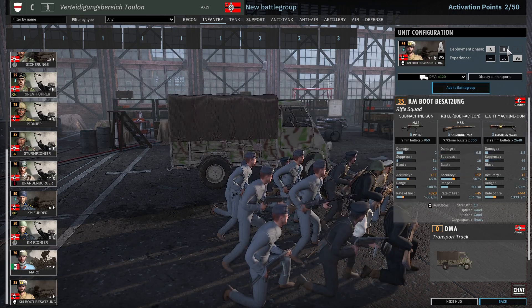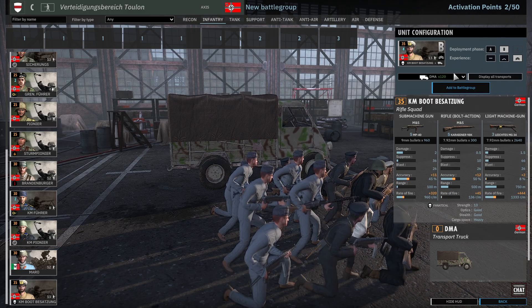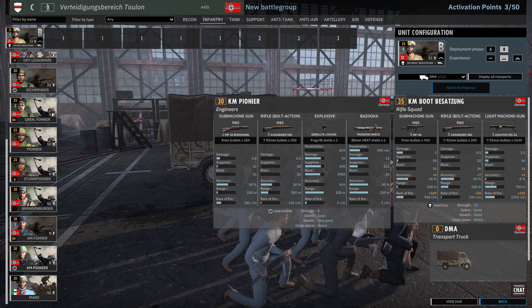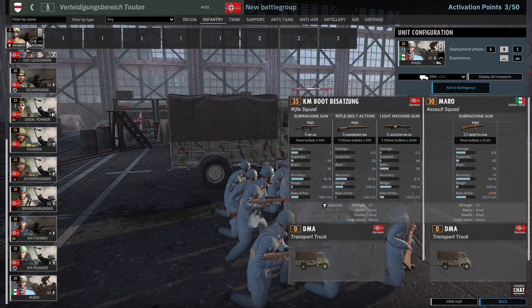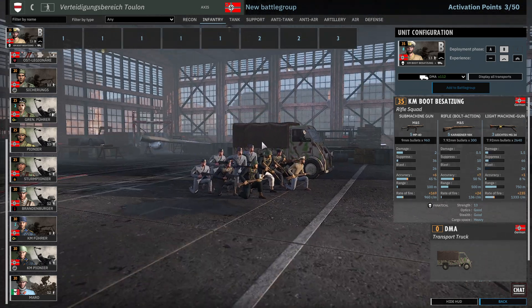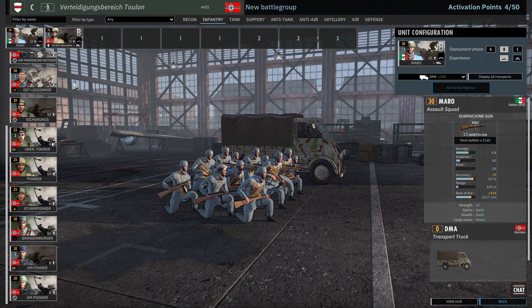Lots of infantry, so let's see what we get. I'm going to get the KM-Boot-Bezezong at one star, so that's eight for phase B — we're going to be good with that. They have three machine guns and five MP40s, so they're generally just good overall. We're also going to take the Maro in phase B as well.